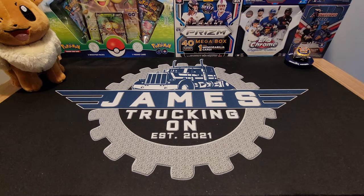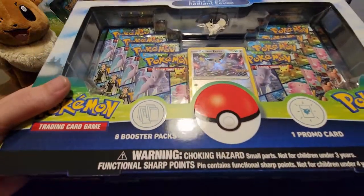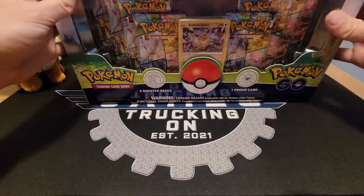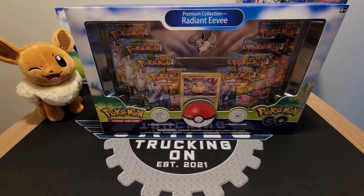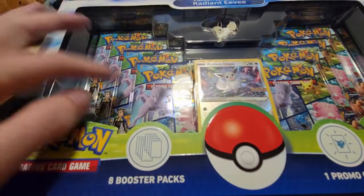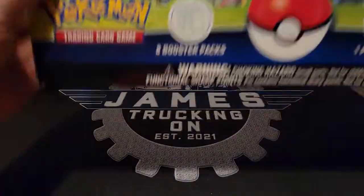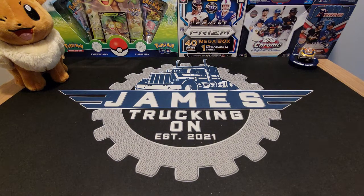Hey guys, welcome back. Today we've got some Pokemon for you — the premium collection, Radiant Eevee. In the box we're going to have the Radiant Eevee card, an Eevee pin, and I think eight packs of Pokemon Go. Let's just get into it. I'll take it off camera real quick while I open it — it's kind of a large box and I work with such a tiny space.